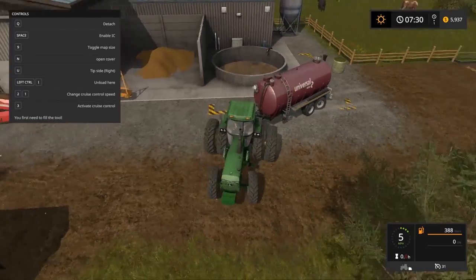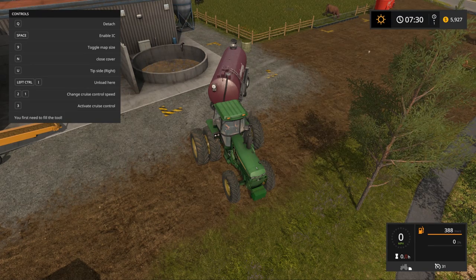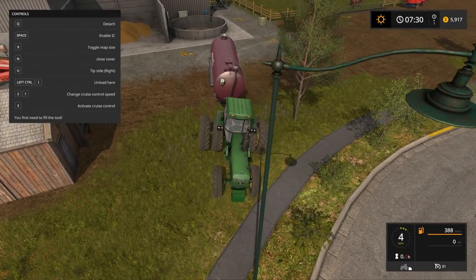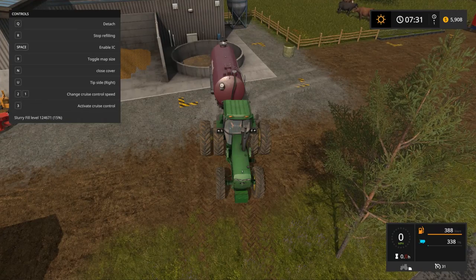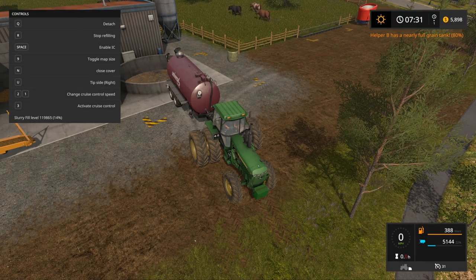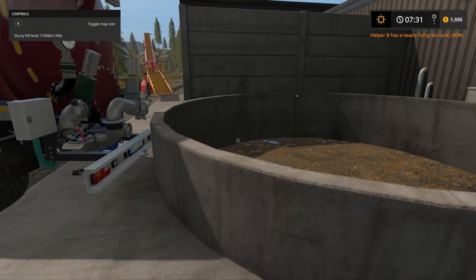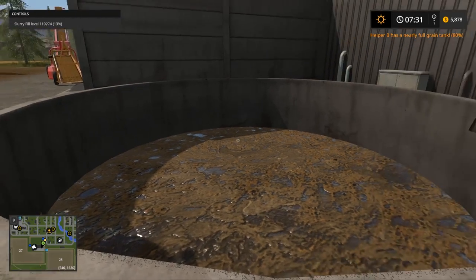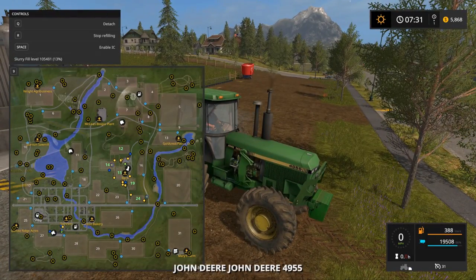Let's check the cows' manure level — yeah, they don't have much manure. Let's open the cover and fill up. You can see in the bottom right there's a little tank icon filling up — that's the slurry icon if you didn't know. The levels are going down quite a bit in the upper left. It'll be just about done here. Then we've got to go up to the McLean biogas plant — it's pretty much a straight shot from the cow pasture.